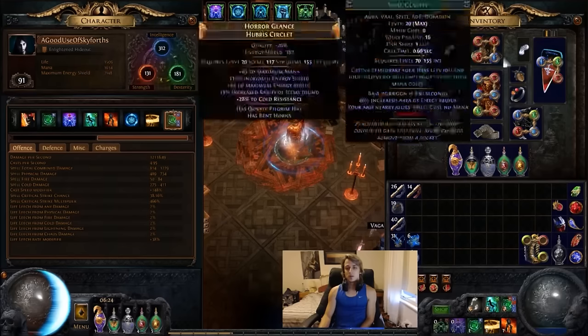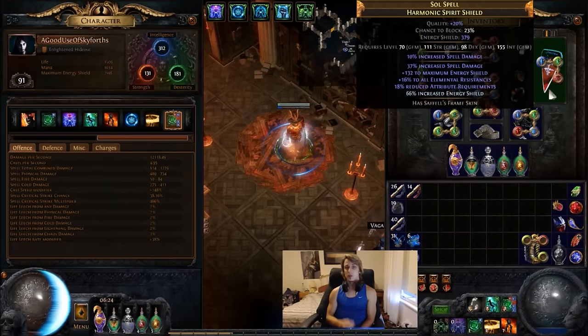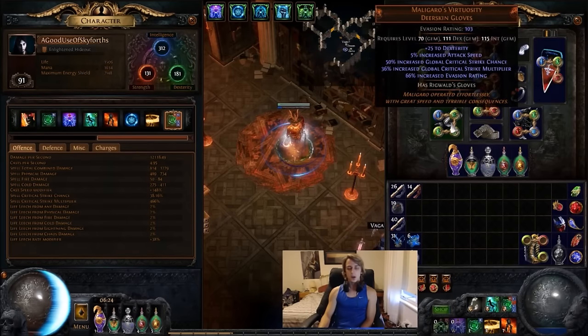The rest of the gear is pretty straightforward. Go for a high ES Hubris — get a few resists if you can, mana helps too. I'd go for anything like 300+ for a Hubris for ES and try to get some resists. For the shield, anything like 300+ ES would be really good as well, with some spell power and spell crit if you can get it, and resists. The more ES the merrier. Malagaras are ideal gloves — they have some dexterity which helps fill out dexterity to use Blade Vortex, as well as crit and crit multi. If you can't get them, Phase Breakers are great too — they fill out a lot of crit multi. The only difference is it's a little less comfortable for dexterity, but they do a really good job.